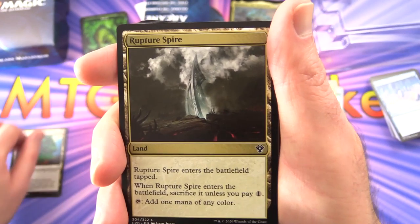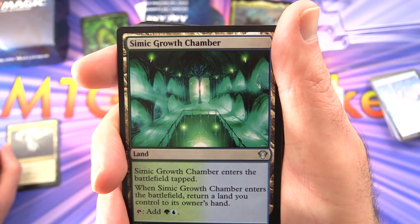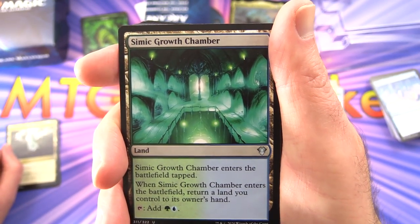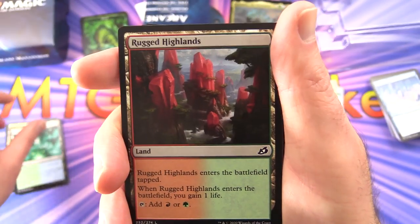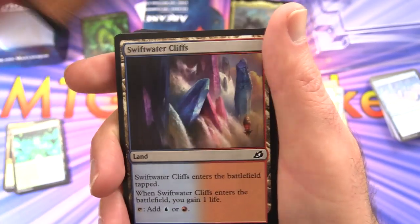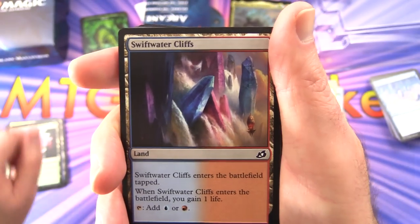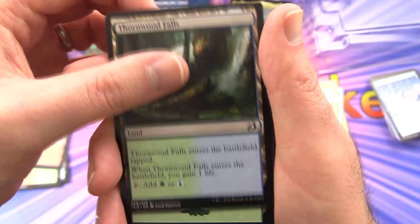Rupture Spire enters the battlefield; sacrifice it unless you pay one — adds one mana of any color. Simic Growth Chamber enters tapped, bounces a land, taps for green or blue. There are also life-gain dual lands tapping for red/green, blue/red, and green/blue. Commander is a singleton format, so you'll notice there's only one of each card.